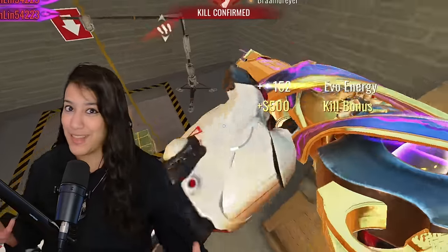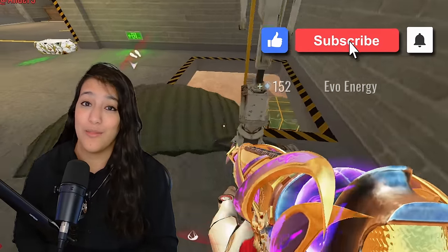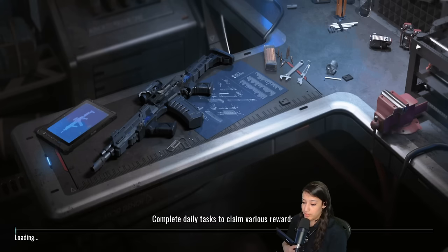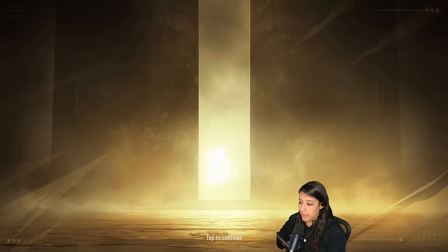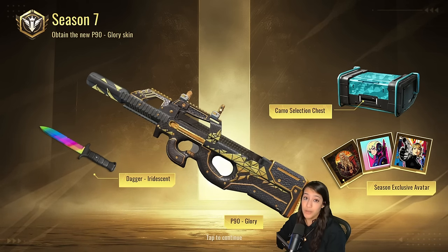If you like this video make sure to smash the like button and hit that subscribe button — you know what happens at 15k subscribers. Alright, we are hopping into the Asia servers. Bloodstrike Season 7, new battle royale. We have a brand new P90 skin you can get unlocked for free — a permanent legendary skin — plus a camo selection chest, exclusive avatars, and the rainbow dagger.